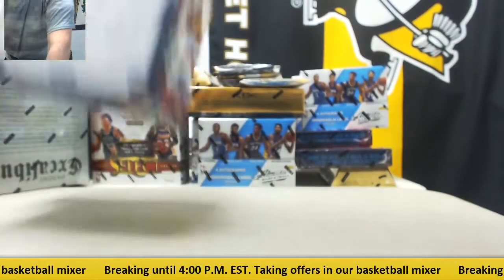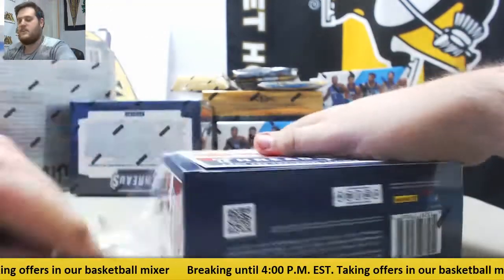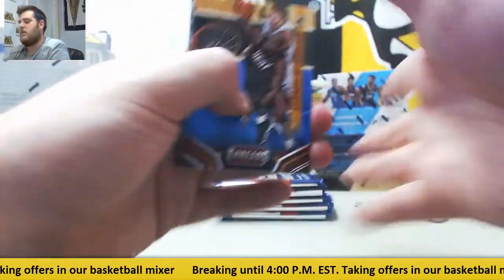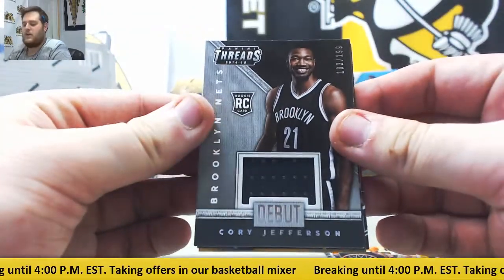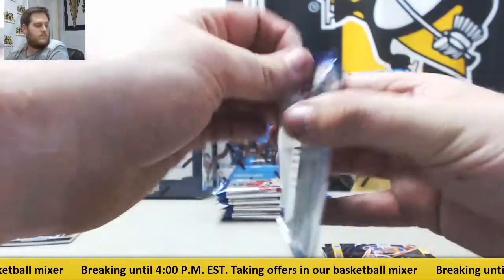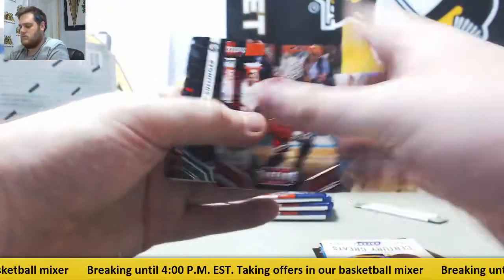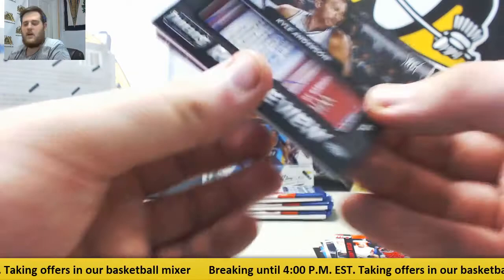I'll start with Threads — we'll just kind of build all the way up. Two boxes of 1415 Threads. Thanks for getting this filled, guys. I think the 1617 Gold Standard break I'll have on deck for tomorrow. First hit right here — rookie jersey card out of 199, Corey Jefferson for the Brooklyn Nets. Out of 199, Clay Thompson. For the Spurs, rookie view auto, Kyle Anderson.